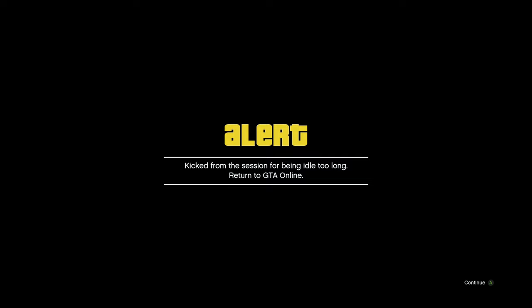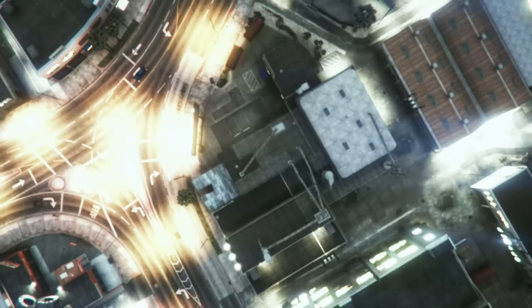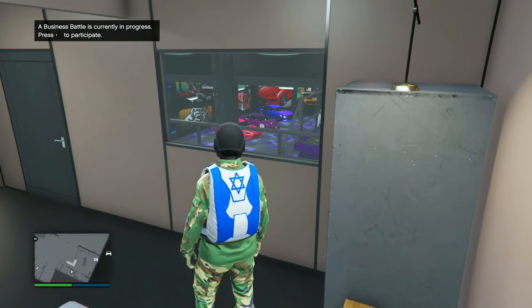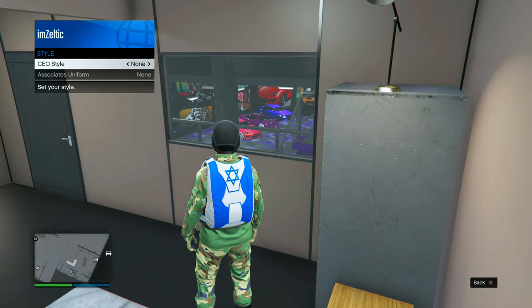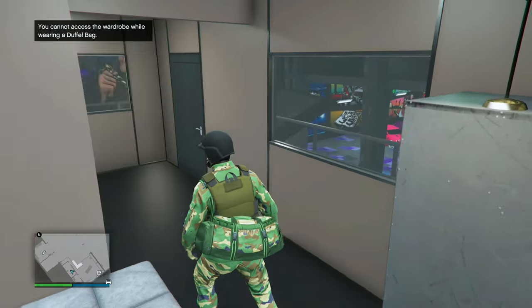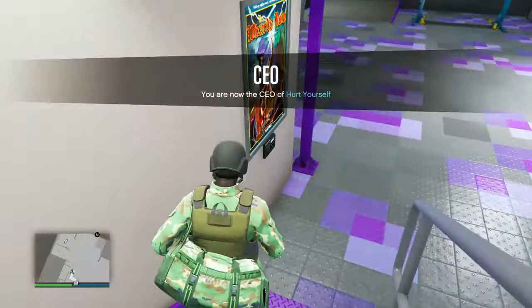You should get an alert that you are kicked. Wait 10 seconds on this alert and then accept it. Once you've spawned back into GTA Online, register as a CEO, VIP, or MC. Go to your interaction menu, go to style, select over one outfit and then back, and you should see that the duffel bag is on your character.